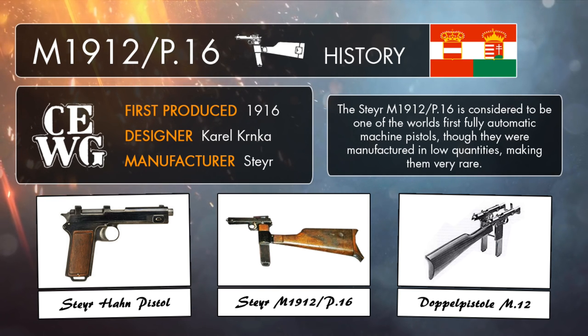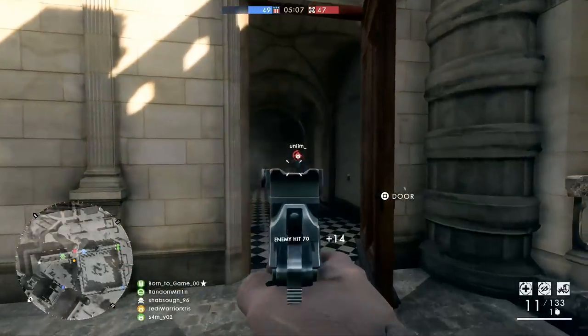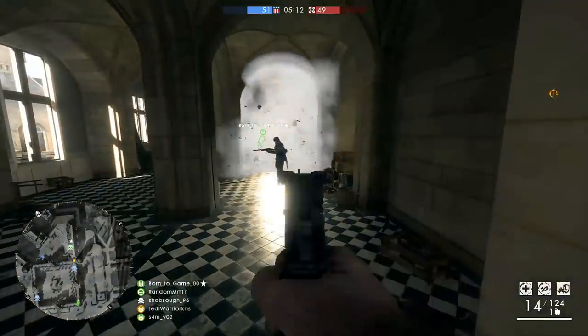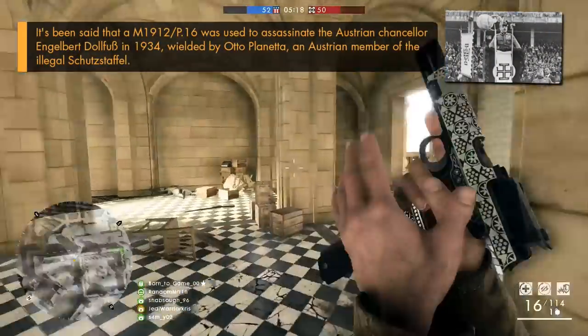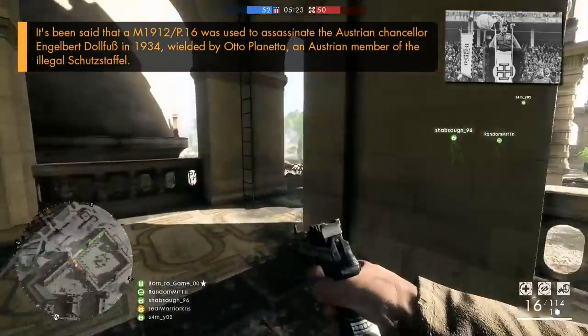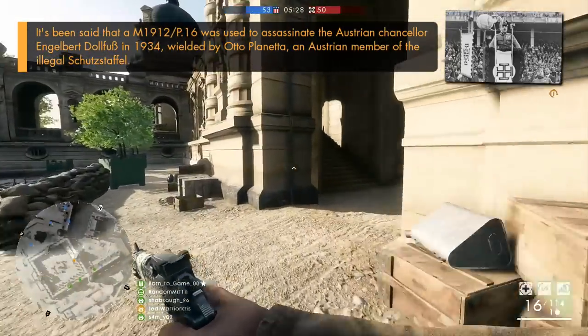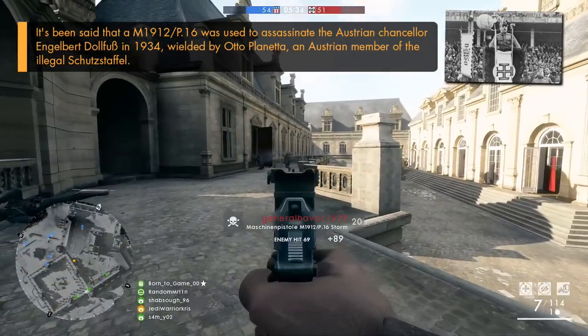When Austro-Hungarian troops came up against the fully automatic Italian Villa Perosa during mountain warfare, they were very impressed with its extreme rate of fire, and decided that they also needed weapons which could match up to those insane speeds, so it didn't take long before they started further developing some of their already existing weapons to try and compete. Along with the Frommerstock pistol getting a fully automatic upgrade along with its own dual-wheel mount, the repeater pistol M1912 also did too. This modified P16 variant was patented in early 1916 and issued to some assault units and aircraft crews for emergency landings in hostile territory, though it wasn't manufactured in very large numbers, making it a pretty hard weapon to come across today.